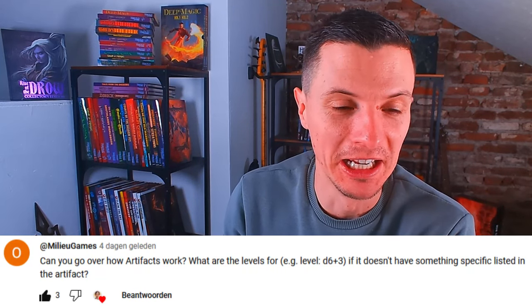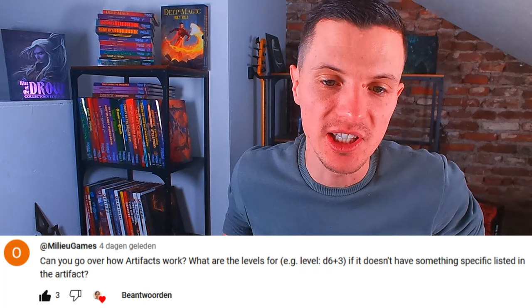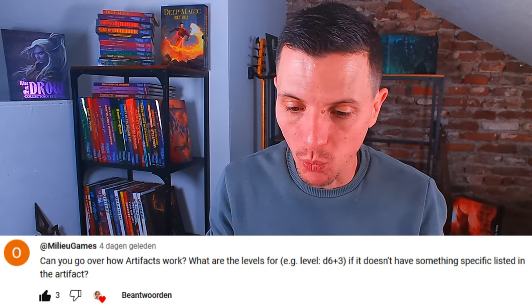The next one is about magic items, or in other words, artifacts. Milieu Games asks: 'Can you go over how artifacts work? What are the levels for — e.g. level D6 plus 3 — if it doesn't have something specific listed in the artifact?' Artifacts are basically the Cypher System's way of doing magic items. Everything that has any special potential is basically a cypher in the Cypher System. But a generic cypher is a one-use or limited-use item — like a ball that explodes like a grenade. Magic items in the fantasy sense are called artifacts in the Cypher System.